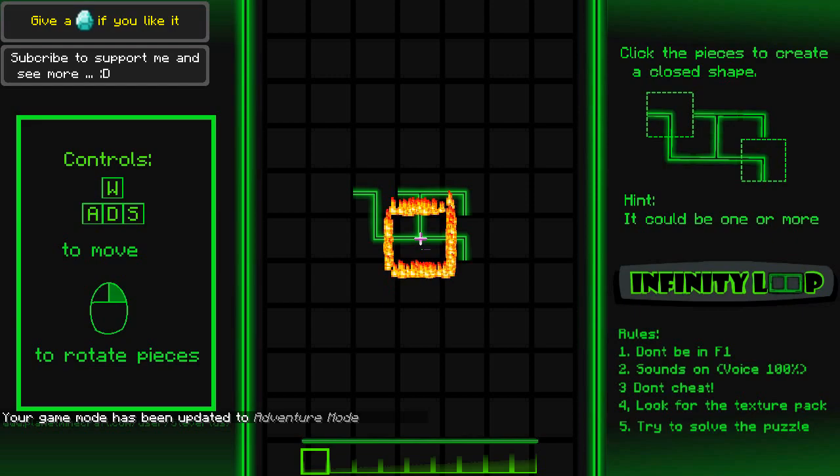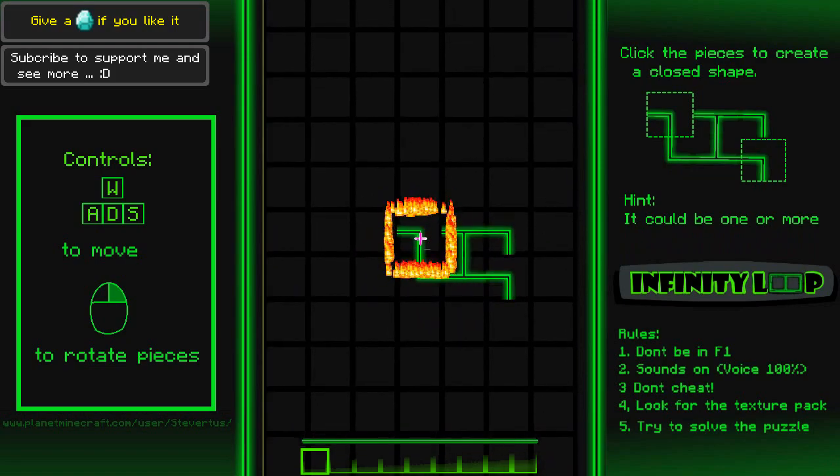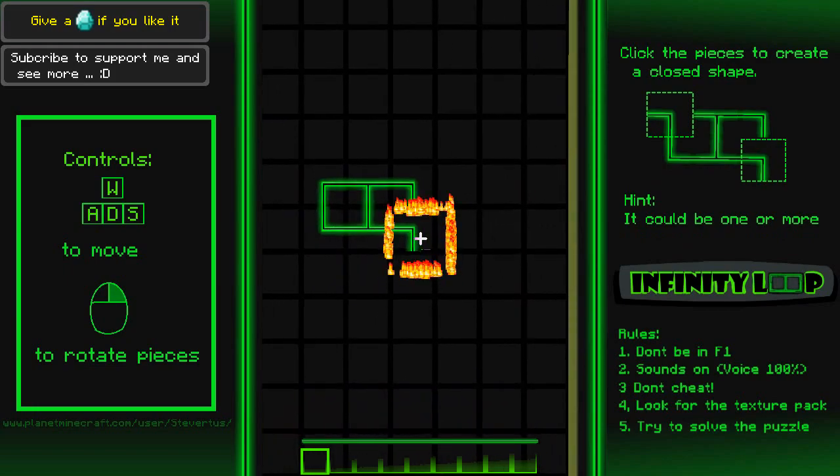W-A-D-S — he put those out of order, but I'm also left-handed so I use different controls. Right-click to rotate pieces. So you right-click the piece you're trying to affect and rotate it until it's proper. See, now it's closed — good. You go to the square, right-click it until it lines up correctly, and then repeat.